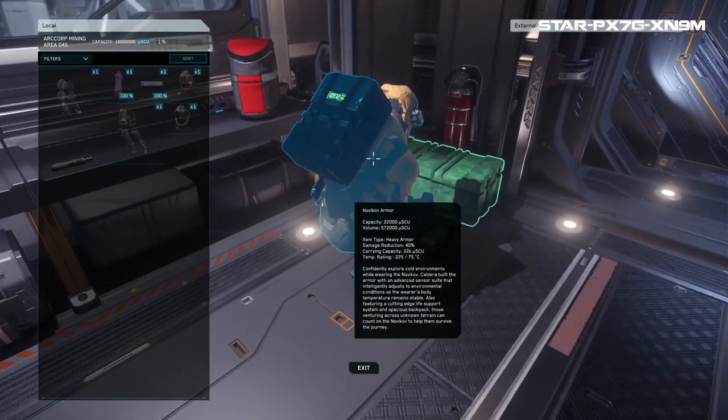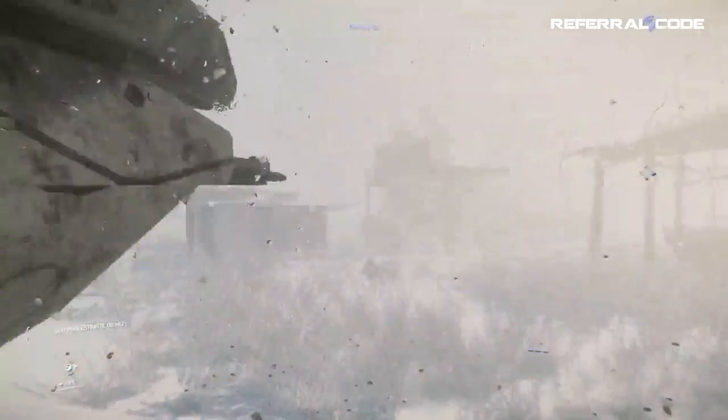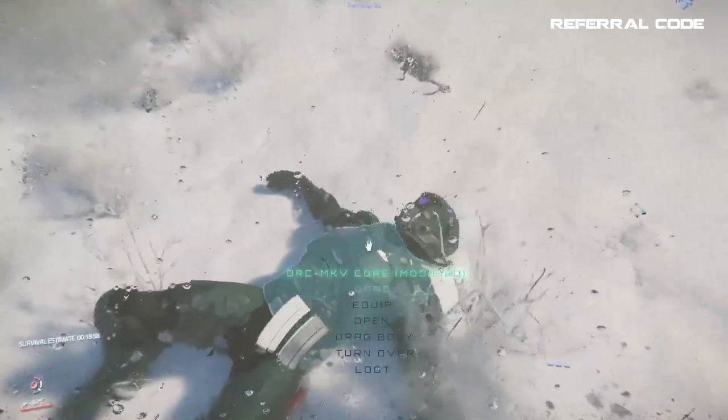Another tip: pick up a multi-tool with a tractor beam, and if your ship is small enough you can land next to fallen NPCs, open your door or hatch, and just tractor the bodies inside without stepping foot outside your ship. This makes for good cover in case there's an NPC you happened to miss.